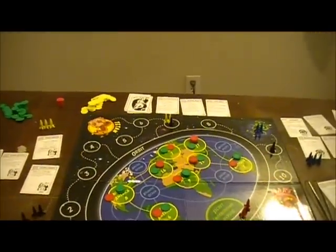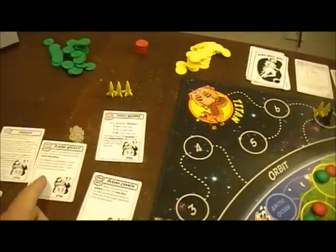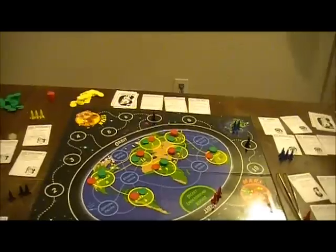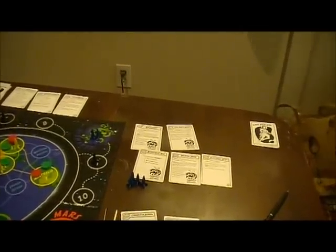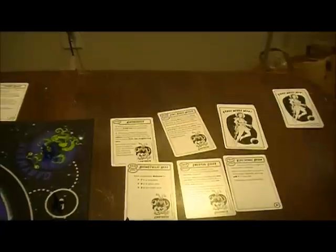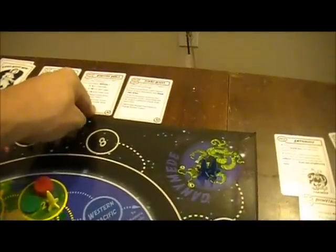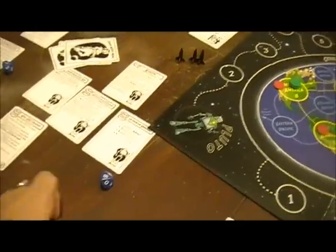Now we're at Titan, and Titan's gotten to move. They're able to move two areas with their plasma rockets, so they want to land and start working on infecting the Earth population. That brings us over to Ganimity — and what did they gain? Electronic Brain. They like doing upgrades. With that plus one on the upgrades, they're going to go for a tech action too and try to get the adaptive shield. They roll an eight, plus one is nine — they'll take that.